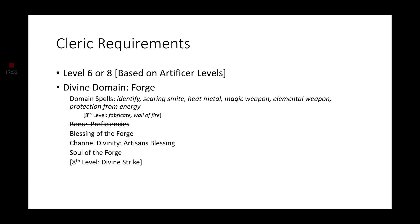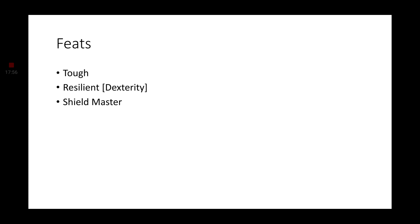We need to look at feats now, because this is going to round off our build. We need the Tough Feat, which will give us a total of 40 extra hit points added to our build. We now hopefully have enough hit points to withstand whatever the Dungeon Master plans on throwing at us as the support healer. The next feat we want is Resilient — more specifically, Dexterity. This will give us proficiency in Dexterity saving throws. So the only way the Dungeon Master can kill us is by saying, 'Rocks fall, you die.'